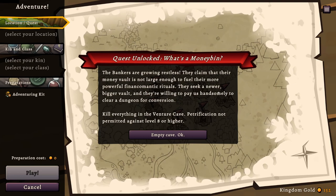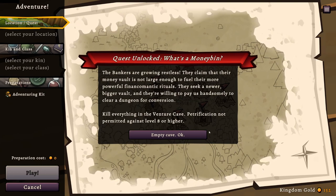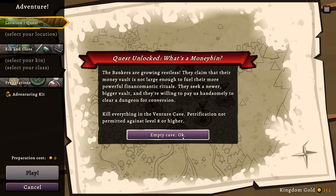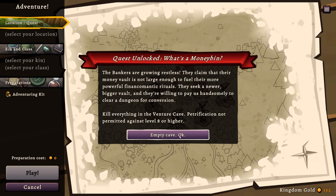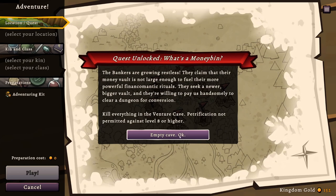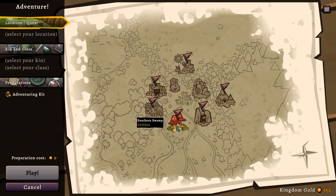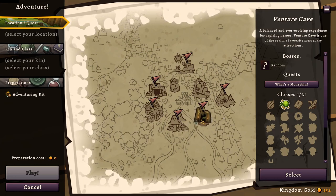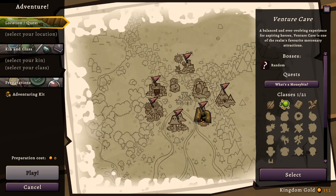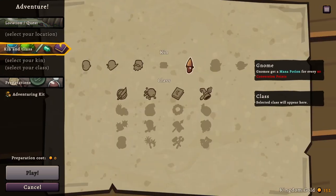Bankers are growing restless - they claim their money vault is not large enough to fuel their finance-omancy rituals. They seek a newer bigger vault and they're willing to pay us handsomely to clear a dungeon for conversion. Kill everything in the venture cave - petrification not permitted against level eight or higher. We have to go to venture cave. So they want us to completely clear one out.